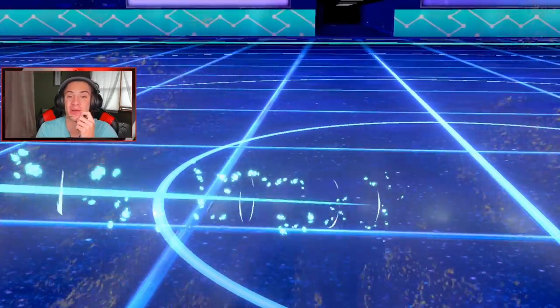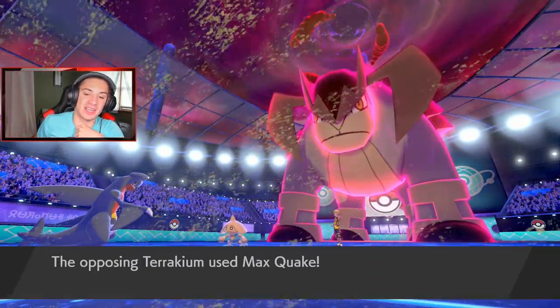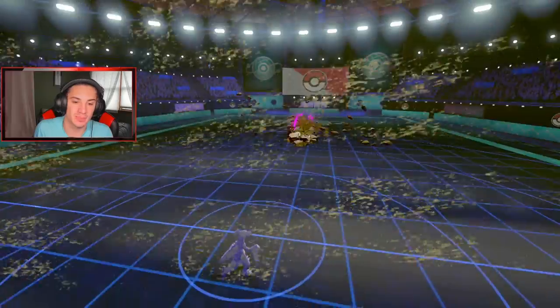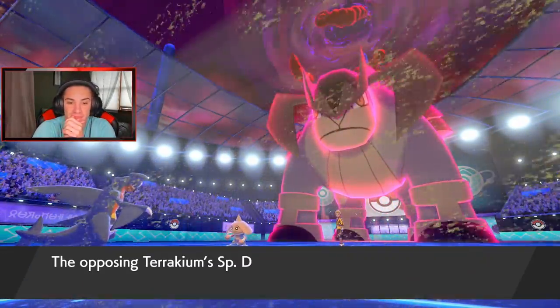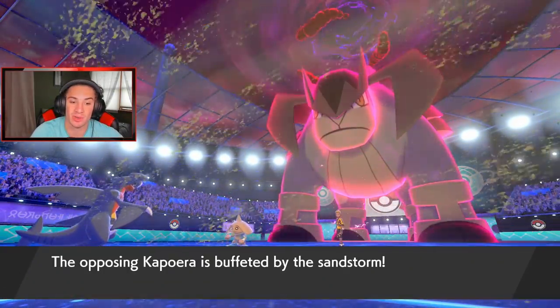Magmortar faints — we take out our own Magmortar with Earthquake! Oh my lord. Eat this up buddy — Max Quake coming out here. You're plus two buddy, and we have our flag. I don't think you can Wide Guard twice in a row. He goes for Special Defense boost and I'm hoping Earthquake can just clear this board and win us the game.